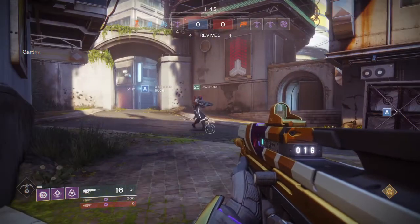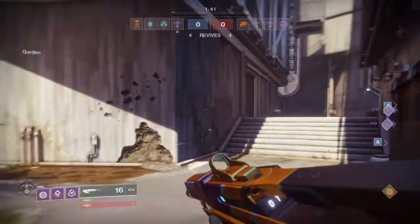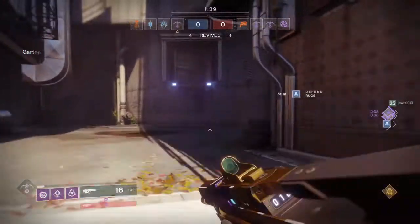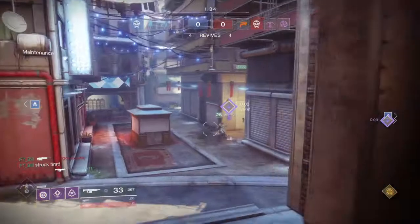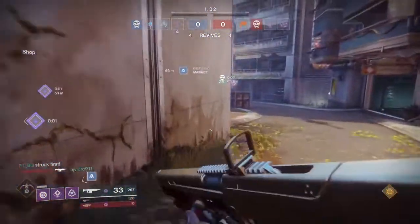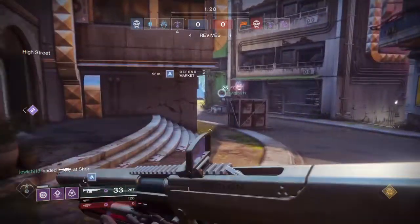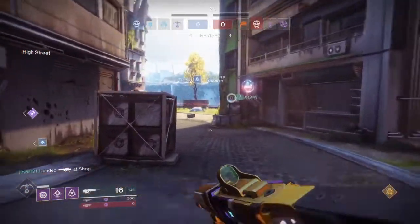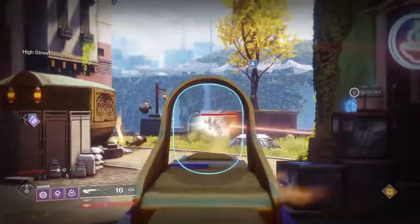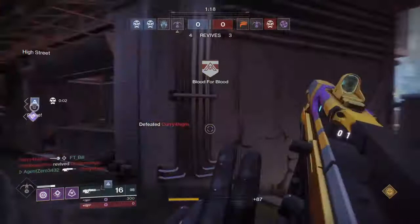The kinetic I have equipped — the one on the screen right there — is the Nameless Midnight. My energy weapon is Uriel's Gift, and my exotic power weapon is The Colony, an exotic grenade launcher. For my exotic piece of armor, I have the Faux Tracer equipped.